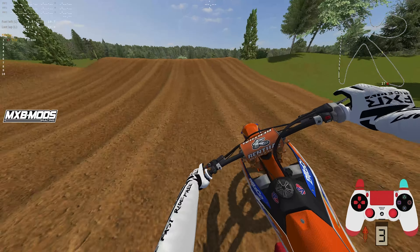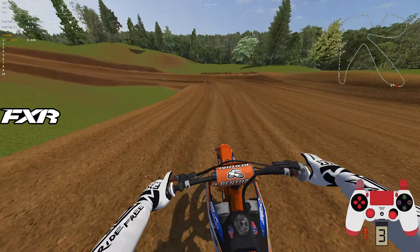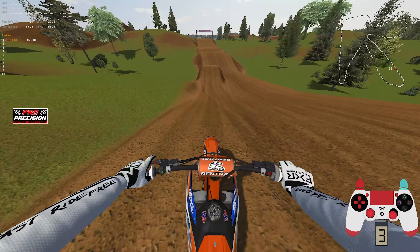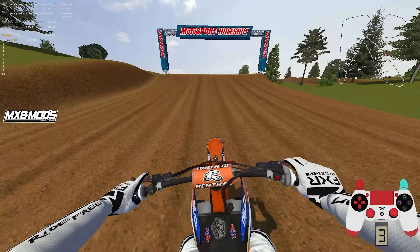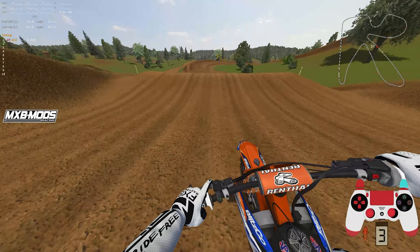Alright, what's going on boys? Welcome back to another video. So in this video, we are on Big Sand MX. I've not looked at any pictures or anything. I've not even touched the track here. This is my first view of the track, basically. And yeah, we're just going to be basically seeing what the track is like. It's called Big Sand, so I'm assuming there's going to be some massive jumps around here somewhere. So we're just going to hit everything wide and see what we can do.